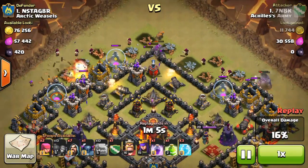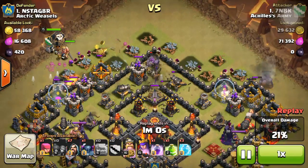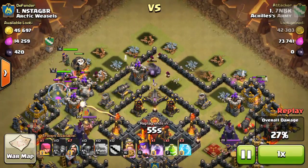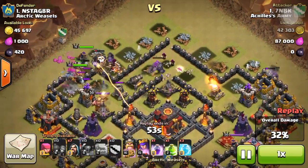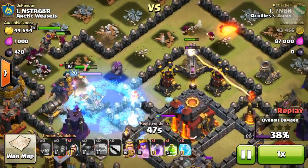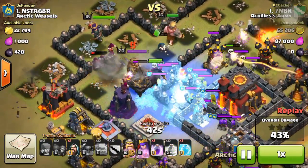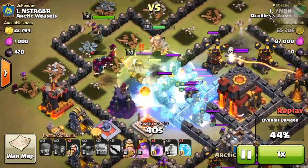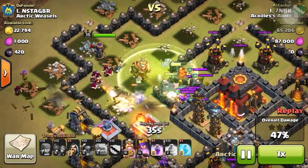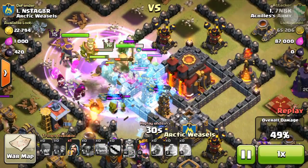Wall breakers go in — that's a good sign that PEKKAs are going to enter anytime now. The clan castle troops drop to distract some defenses. There's the queen, everyone attacking from the left side. The air defense killed all the golems, but that's not going to slow us down. The PEKKA is going into the core, the king destroys an X-Bow, and a jump spell guides all the troops into the core.